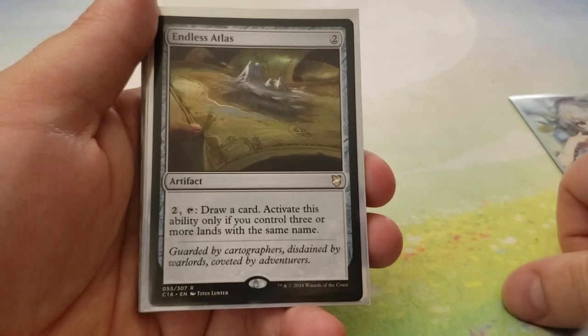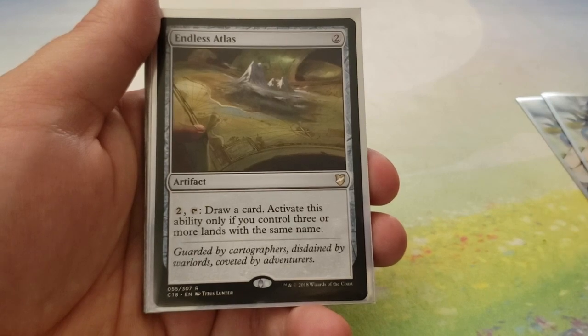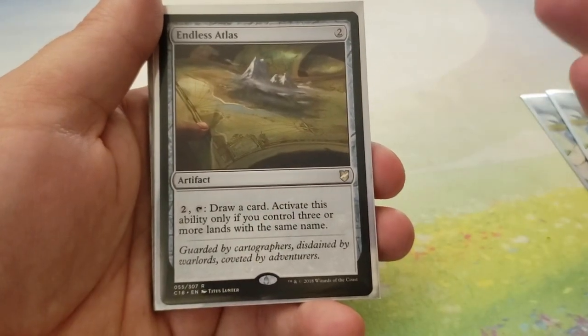Next up, we have Endless Atlas for 2. You can pay 2 and tap it to draw a card, but you can only activate that if you control 3 or more lands of the same name — so Plains. Again, we need to draw cards, and it's really difficult in white.